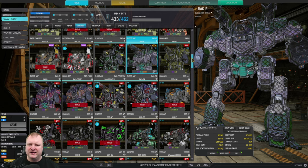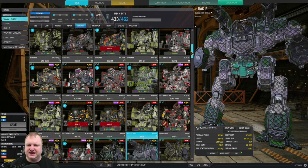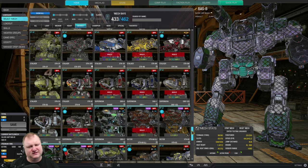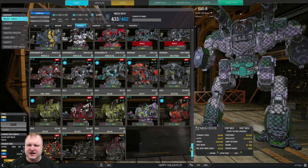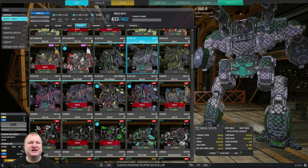There are a lot of assault mechs available, ranging from the iconic Atlas down to the not less iconic Zeus. But I actually chose as a good beginner mech the Bloodasp Bravo, because it ticks most of the points that we just discussed. Let's go ahead and have a quick look at what I built here.